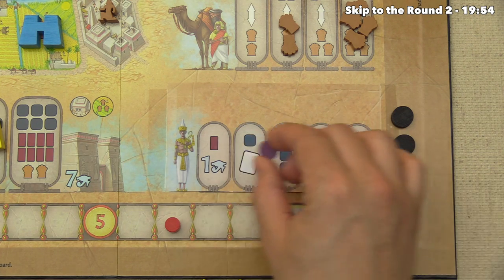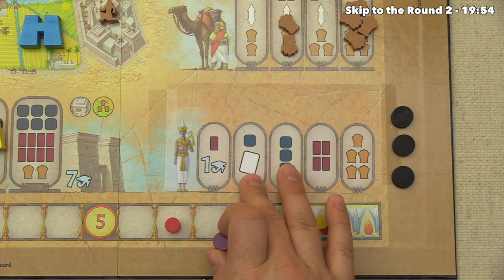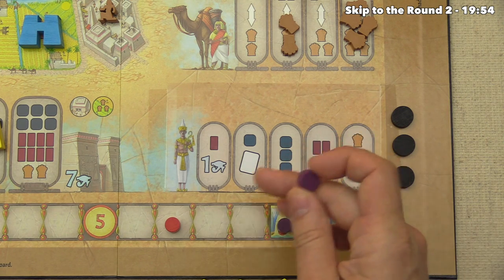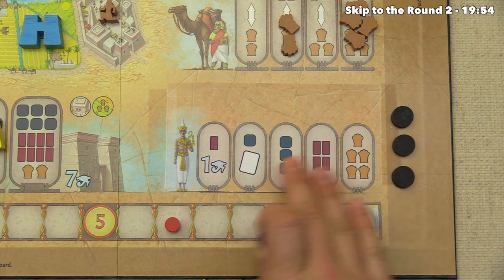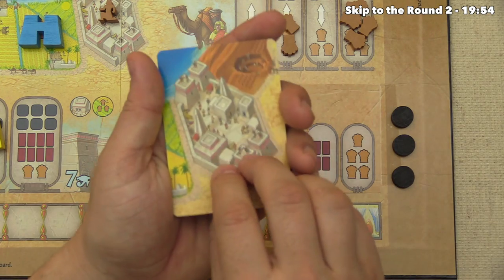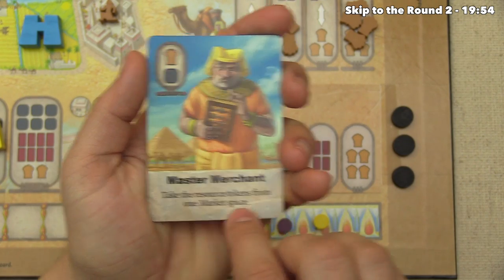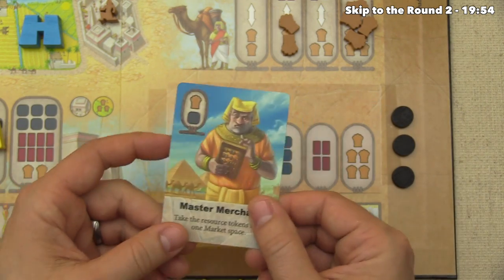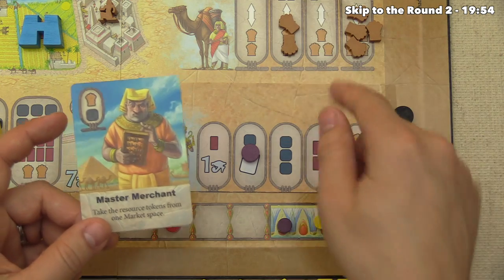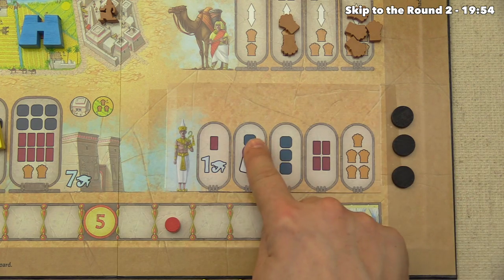Withdrawing first grants various bonuses — a victory point and brick, or a stone and a random card, or lots of resources. We decide to grab one stone and a random card from the top of the deck. We draw the Master Merchant, which lets us take resources from a market space or get a stone and grain. We can't use it now since we've withdrawn, but it could be valuable in future rounds. Only the first person to withdraw gets the bonus.